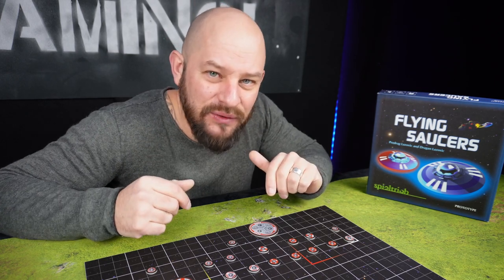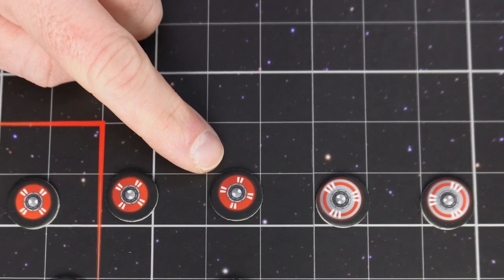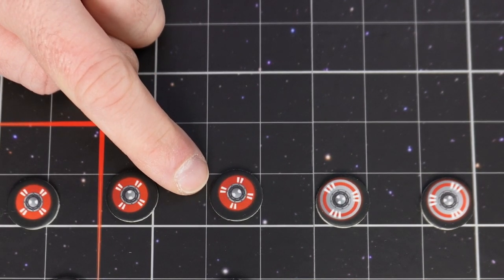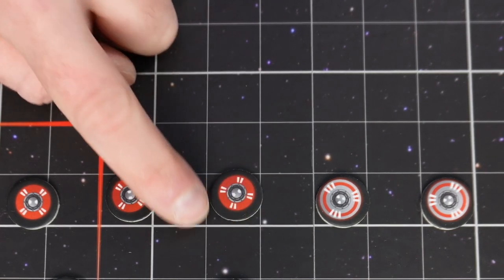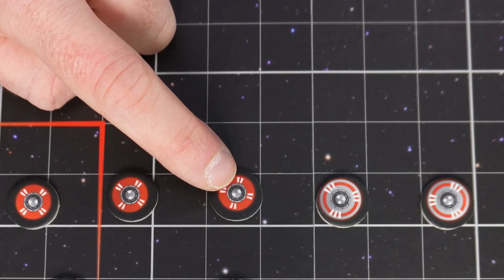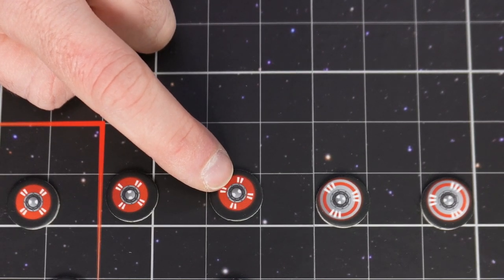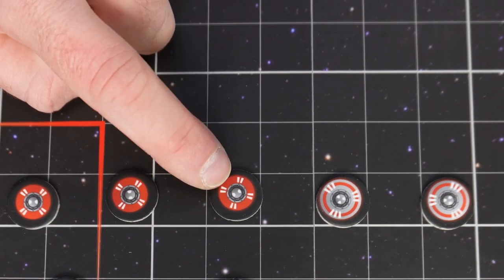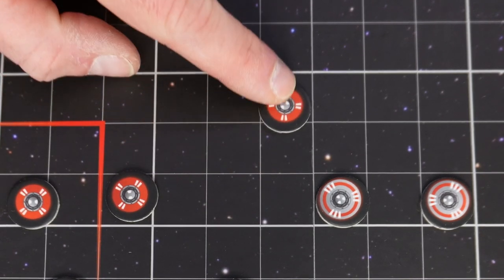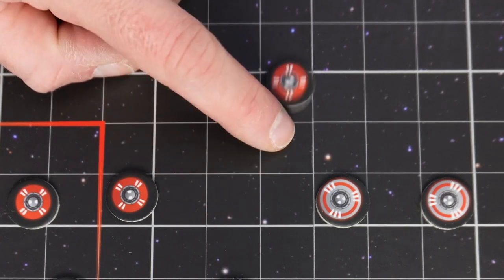For example, if we would like to move this defender here, it would cost us two energy as it has two lines on the edge of the saucer. In the center we can see the amount of steps it can move — in this case two, because there are two white dots. These saucers can move in any direction, even diagonal.